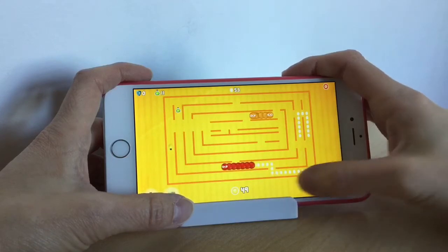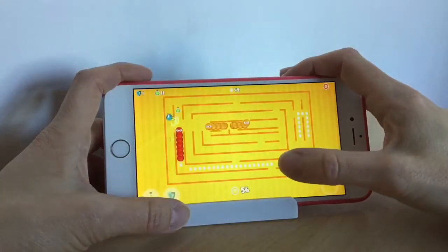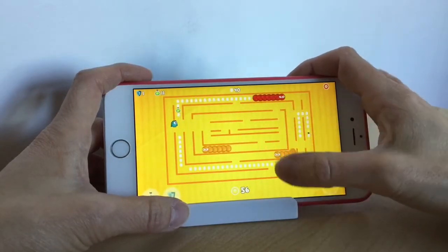There are a few obstacles in your way. For example, the light will eventually go out, so you've got to keep collecting light bulbs so that the maze doesn't go dark. Otherwise, as you can see, you'll find yourself navigating in the dark, which is quite difficult.